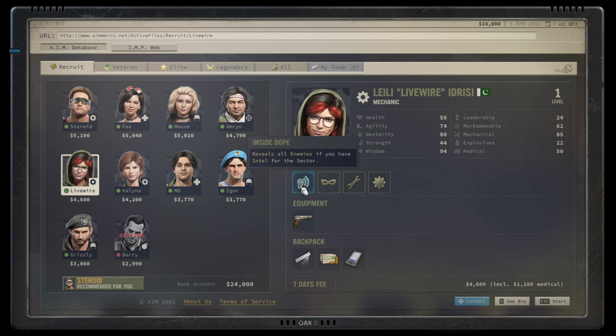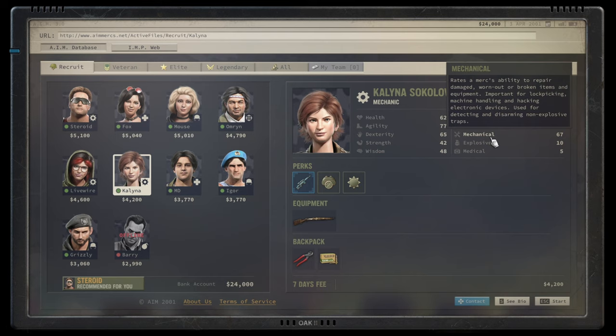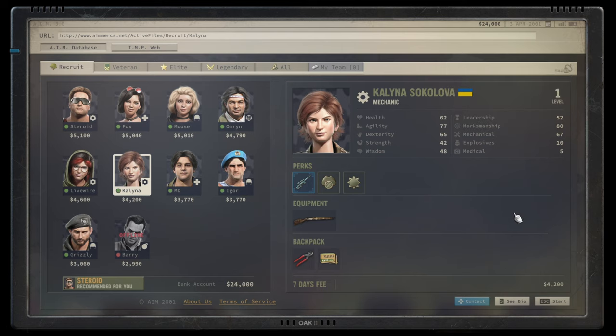Intel in a sector stays once acquired. All you need to do is scout regularly - once you've scouted the sectors around you, you'll be able to see all enemies. It slows gameplay a little and she needs training, but it's absolutely worth it. Catalina is the third mercenary with mechanical. She comes with the lowest mechanical score of the three, so she doesn't excel there. Pretty mediocre stats overall, but she comes as a sniper with decent marksmanship. Agility and dexterity are okay, though she will be training-intensive with a wisdom score of only 48.